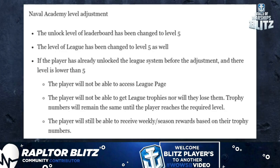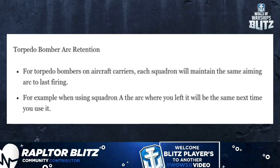Naval Academy level adjustment: the unlock level for the leaderboard and the league have both been changed to level 5. If a player already unlocked the league system before the adjustment and is below level 5, they cannot access the league page or earn league trophies, but they will not lose existing trophies. Trophy numbers remain the same until the required level is reached, and players can still receive weekly season rewards based on their trophy count.